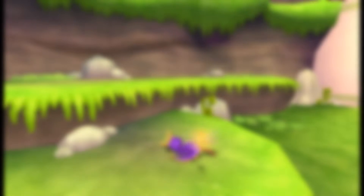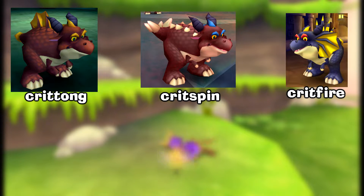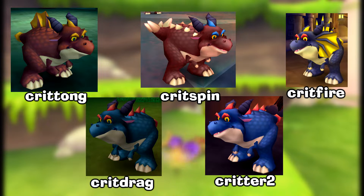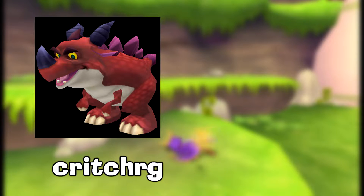Five different critters are seen throughout the game. They are known internally as Crit Tong, Crit Spin, Crit Fire, Crit Drag, and Critter 2. However, there are two more types that remain unused: Crit Charge and Crit Wing.